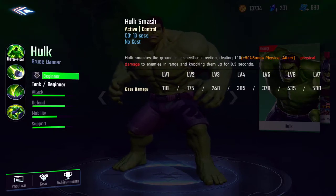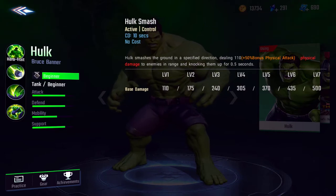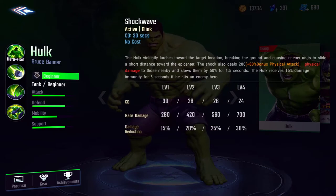Hulk Smash: Hulk smashes the ground in a specified direction, dealing 110 physical damage plus 50% bonus physical attack to enemies in range and knocking them up for 0.5 seconds. You can see the base damages and the levels right there — levels one through seven.